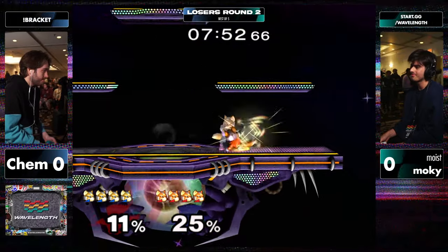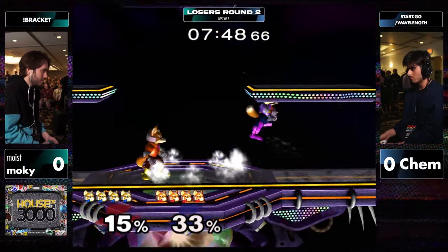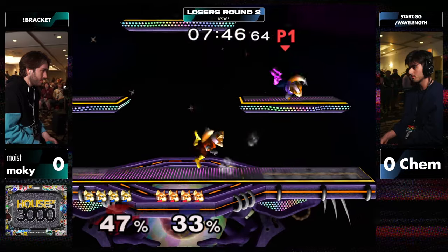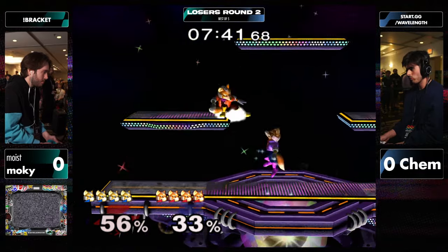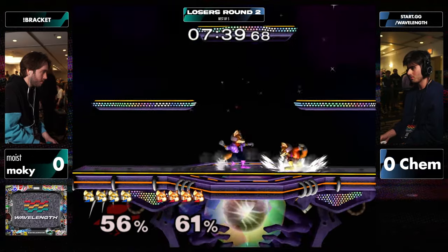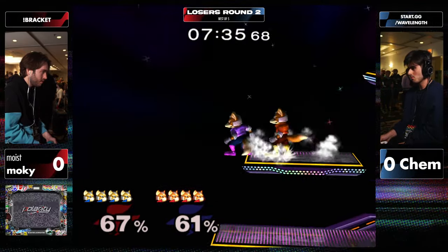Kem's run to here just beat J-Salt over there on the side stream, or the duo stream. Moki, as we all saw, lost to H-Box from winner's side, so first losers match of the tournament. I am guessing color-wise, Moki is blue, Kem should be red or orange. We'll see.